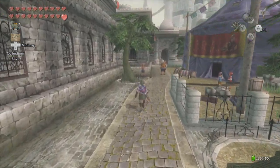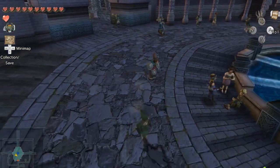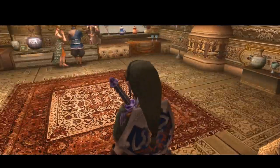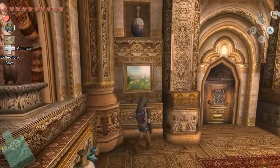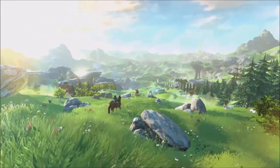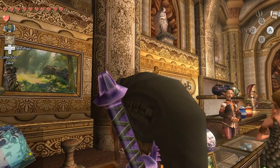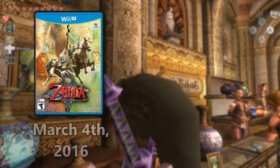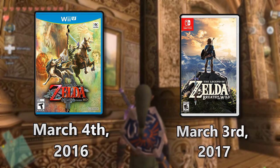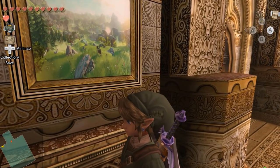Before we dive into the last major reference for this video, I do want to talk about one hidden Breath of the Wild easter egg that can be found in the HD version of Twilight Princess. Upon going to Hyrule Castle and entering the shop, teases to Breath of the Wild can be found alongside the walls, showing screenshots taken from the original E3 trailer shown back in 2014. I thought that this was a really cool way to tease the upcoming game, and the ironic part is, Twilight Princess HD released on March 4th of 2016, while Breath of the Wild came out on March 3rd of 2017 — almost exactly a whole year apart — so the timing just couldn't have been more appropriate for this one.